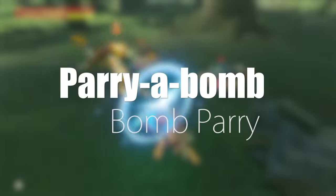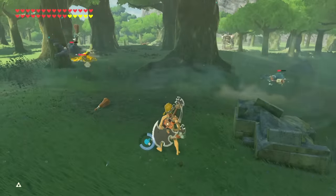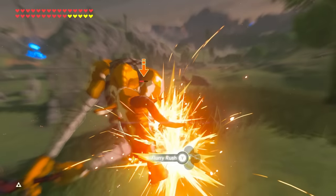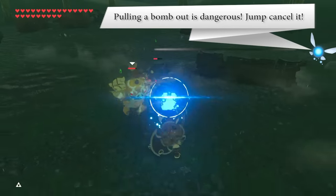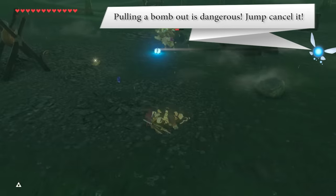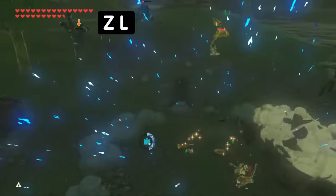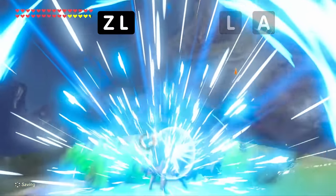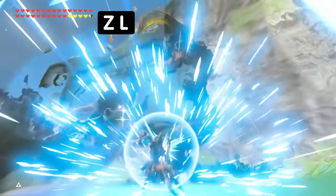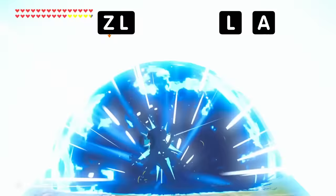Bomb Parries. This technique shines most during mob fights when you're surrounded by multiple enemies. Jump canceling the bomb makes this much faster and safer for Link. This technique allows Link to keep his shield up while blowing enemies away. With practice, you can also loop the bomb parry over and over to stun-loop larger foes, although the damage isn't worth it. Always remember the bomb goes off a frame first, then the parry.